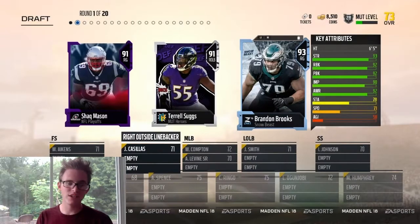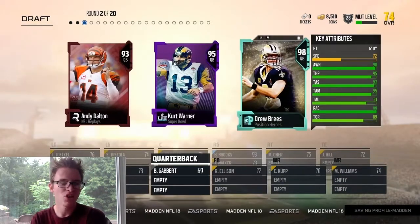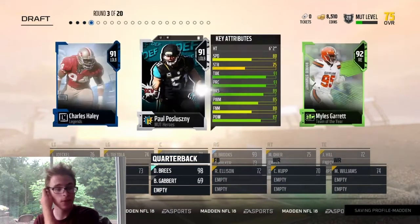Hey guys, what's going on? It's King Kletcher. Today, guys, we're back with the Madden 18 Jazz Champions. Today we're going to be doing an all-offensive drafting squad. Here we're picking up 98 overall Drew Brees to start this off.